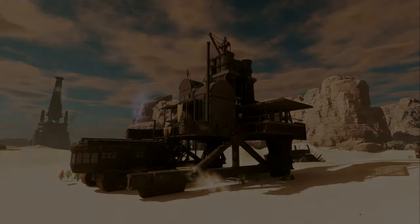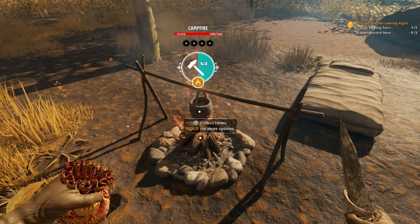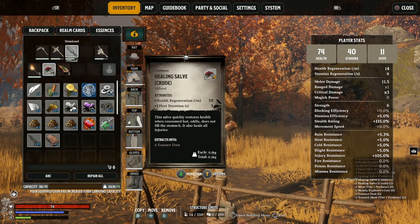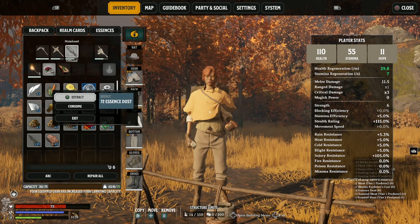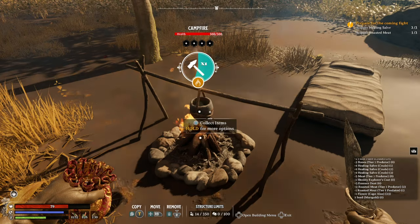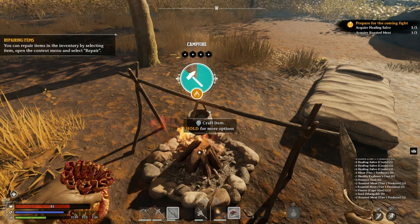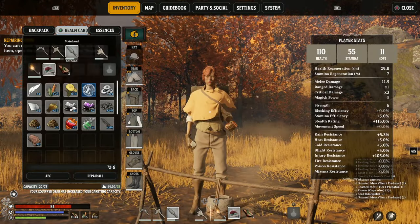The perfect start to Nightingale. Getting right into the action, skipping character customisation and the first couple of realms, we're in the swamp and giving you some top tips before we progress. If you want larger health pools, make sure you've got a good meat diet, as opposed to vegetables which are going to help increase your stamina regen.